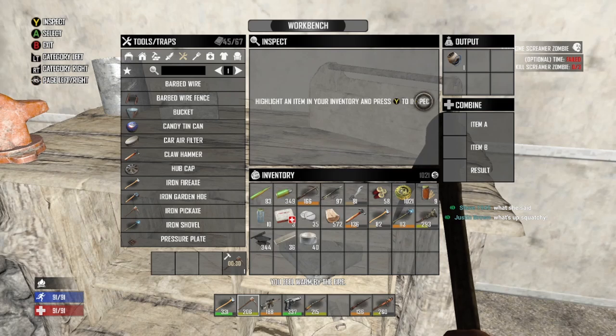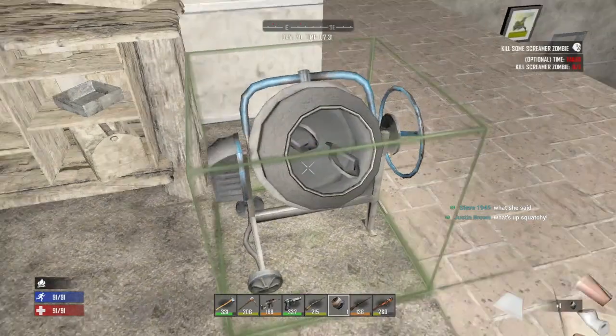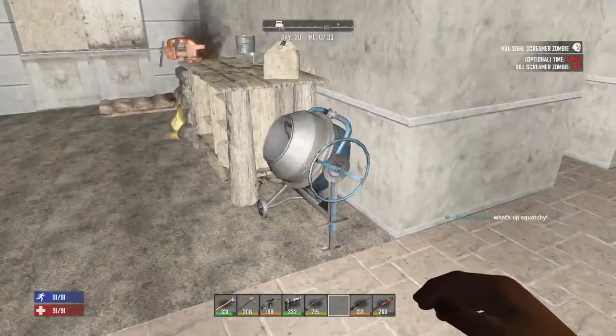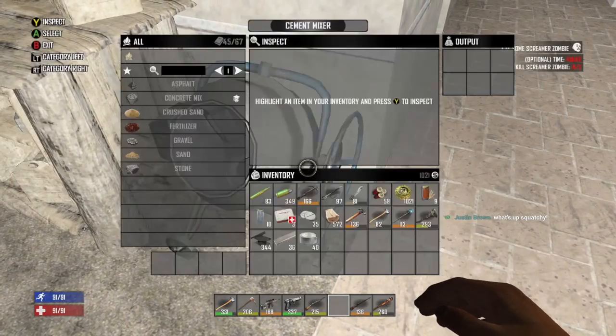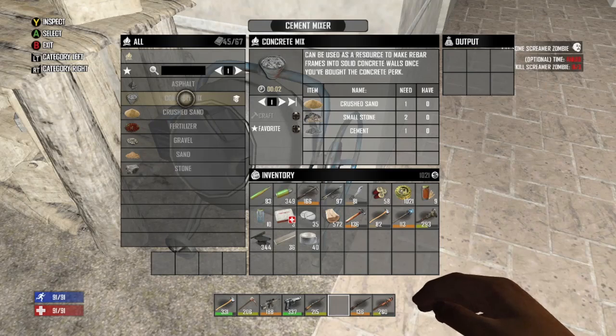There's my cement mixer — let's bring that down and place that bad boy. I think that looks better than the PC version. That thing looks cool. So for concrete, you need crushed sand, small stone, and cement. So we've got to start making some cement.